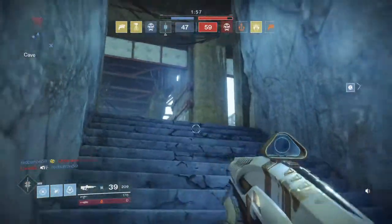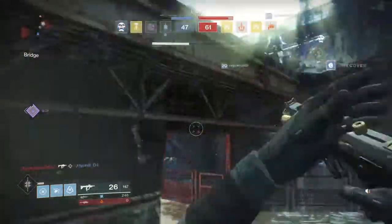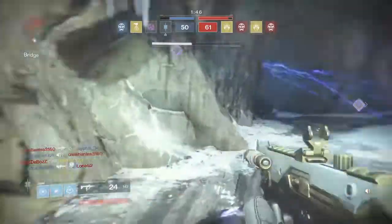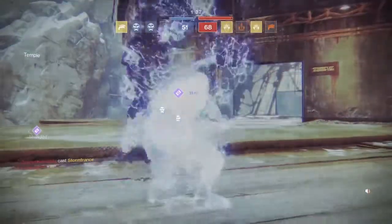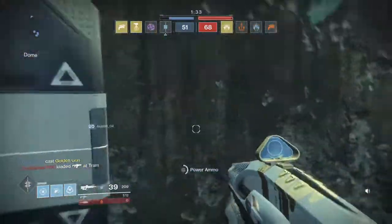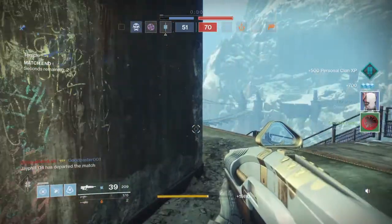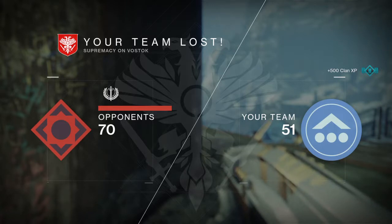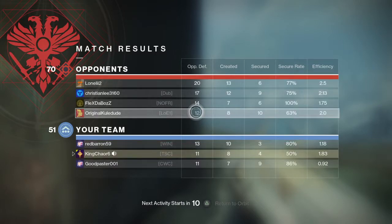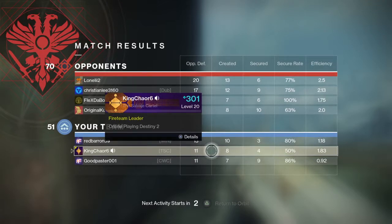I basically wasted my super there — but again, it's Hunter and I don't really play Hunter. There's a guy up here and one right here. Storm Trance — you can't really do anything against the most overpowered super in the game that Bungie still hasn't addressed. Anyway, we played with non-meta weapons and we still lost, but it doesn't matter. I gave you some decent examples and helpful tips. We ended up with a 1.83 KD — we did our jobs. We actually had the best KD in the entire game.